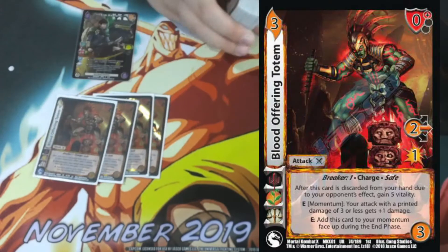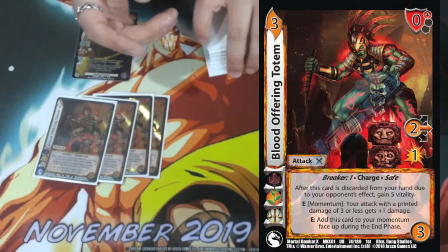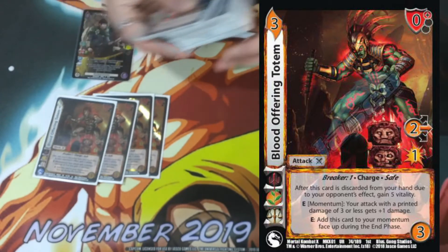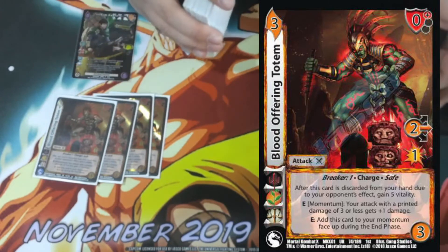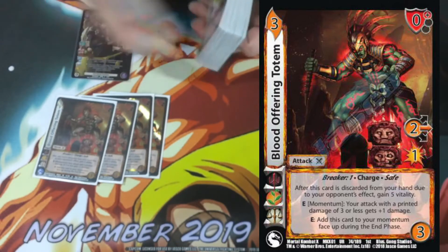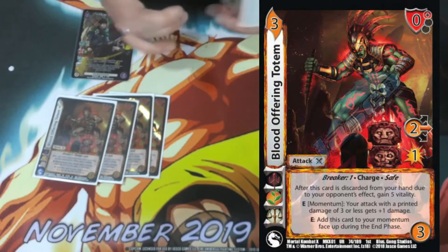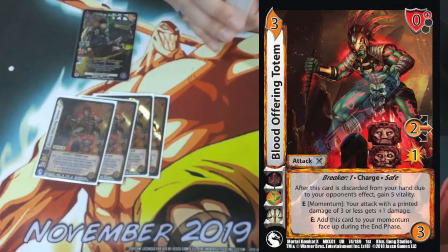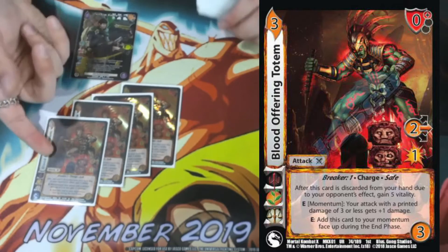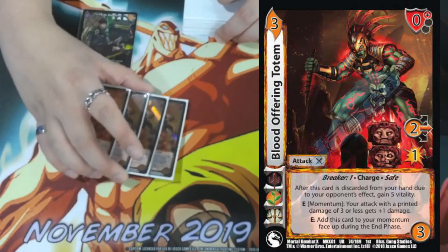Blood Offering Totem is a 3-3-2 mid for one, so it gets that three damage off of Tim Keith, with a zero high block breaker one, safe. Everything in here except the Sun God Jokes is safe, which makes it really hard to get reversal on this deck — but it means your biggest vulnerability is Sun God Joke. It has a stack: if it's discarded from your hand due to your opponent's effect, you gain five life, extending your life total. It has an enhance: from your momentum, all of your attacks with a printed damage of three or less get plus one damage, which works on multiples and every attack in the deck. And E: add this card to your momentum during the end phase. It's a good poke card because it'll always go to your momentum, and you'll always have that one damage bonus. It has a nice zero high block with breaker one.